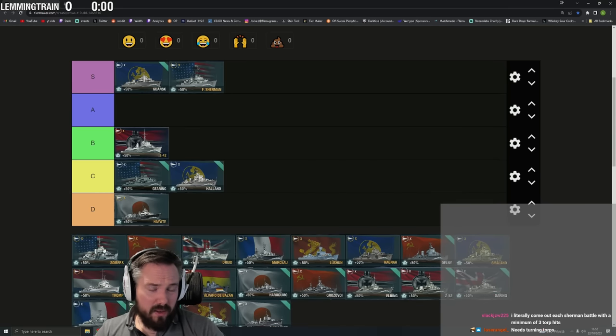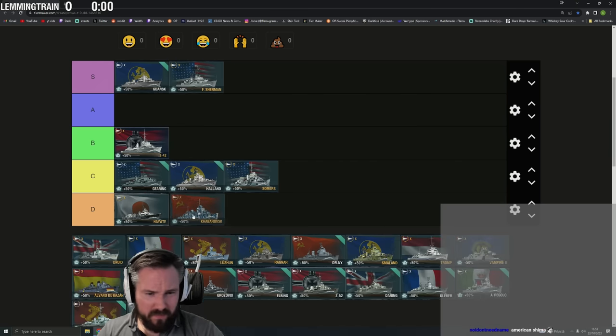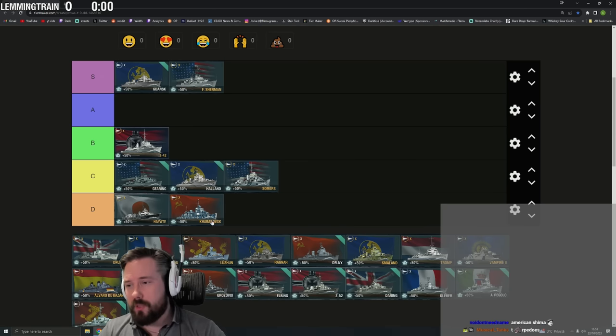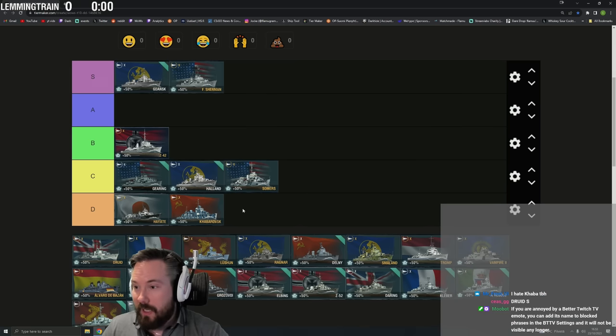Sумers is D tier — a torpedo boat with no gun power. Gearing is at least more useful. Kaba in the current meta is just D tier. You see unicums play it and get some damage but that doesn't mean it's a good ship — it's so easy to dumpster. Getting a cyclone in Kaba means you're instantly dead. Soviet cruisers arm on your belt because you have a thick belt. Elbing shits on Kaba easily. It's just objectively bad.